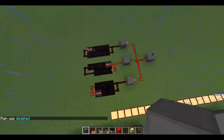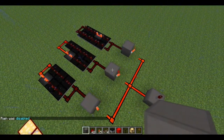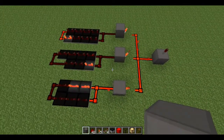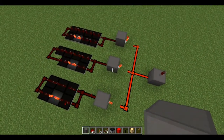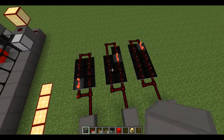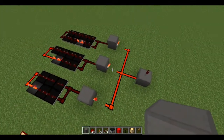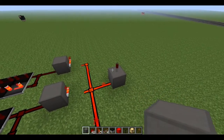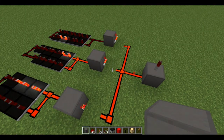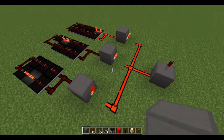So traditionally, people use repeaters because that's what it does — it creates a 4-tick or 0.4-second delay on things. And the most recent innovation to creating long timers is to have loops of different delay amounts all running at the same time. And when they finally all coincide, it will activate an AND gate and toggle the switch. While this is a good idea, it requires a lot of math, a lot of thinking, and it's unreliable.